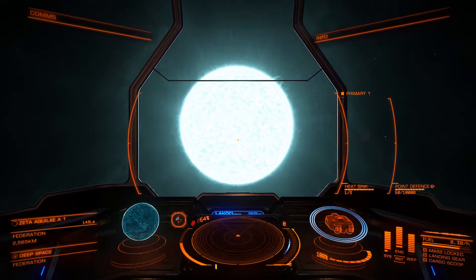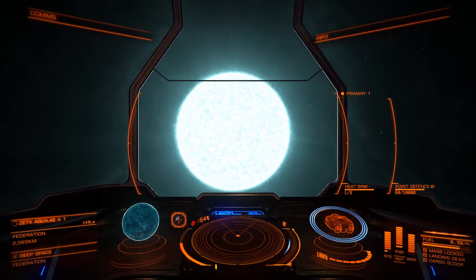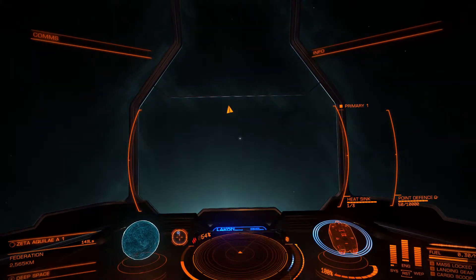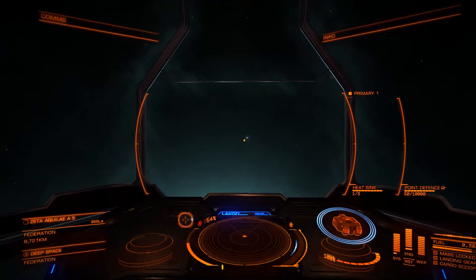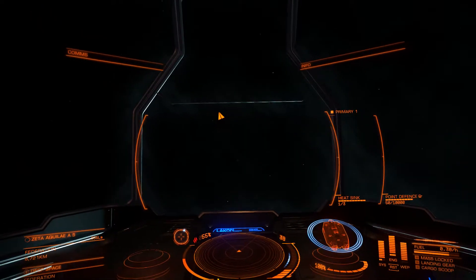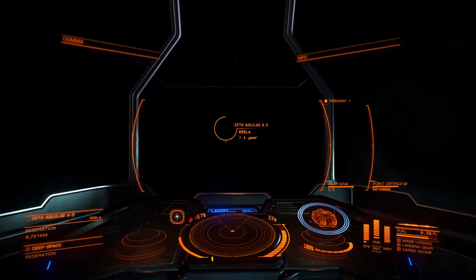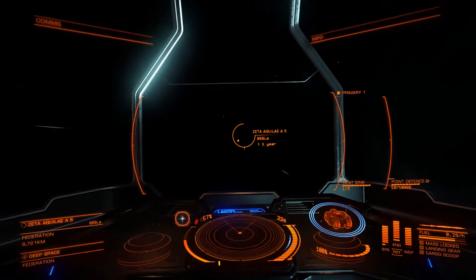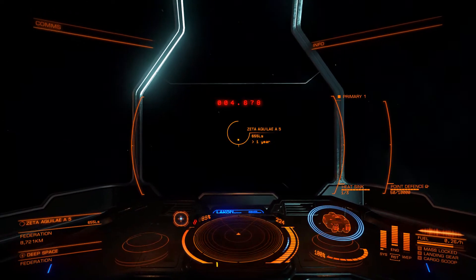Here's the main star — the class A white star. Very, very bright. Don't go near it because it's going to burn you up — maybe a little bit less than what white dwarfs will do, but it's going to be pretty dangerous for you. We are going to Zeta Aquilae A5, which is approximately 655 light seconds away. Whoops — you guys didn't see that. I thought I was in supercruise but I was actually in normal space.